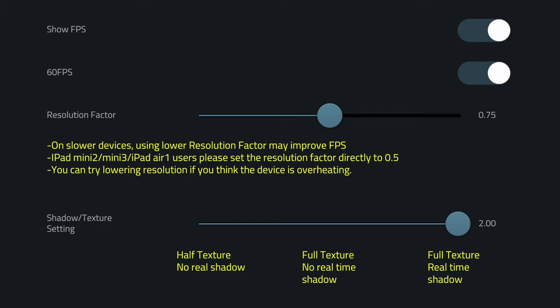Resolution, as you can see in these settings, is the biggest detriment to game performance. You're seeing a screenshot here of my settings on the 2017 iPad Pro. 75% native resolution with full textures and real-time shadows gives me the best combination of near-perfect performance and graphics. If you're on a newer or more powerful device you may not have to worry about this, but I'm putting it out here for those who have older devices.